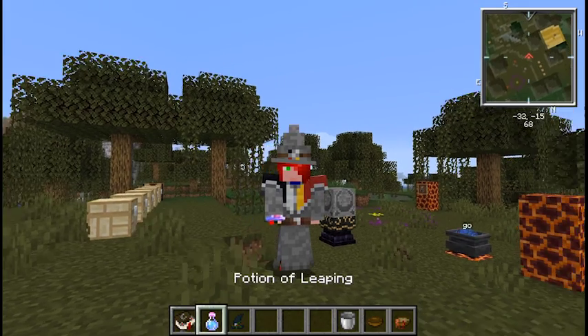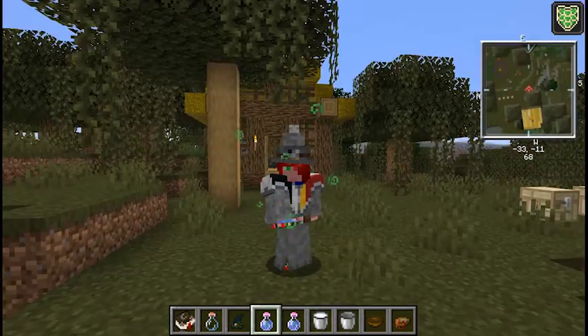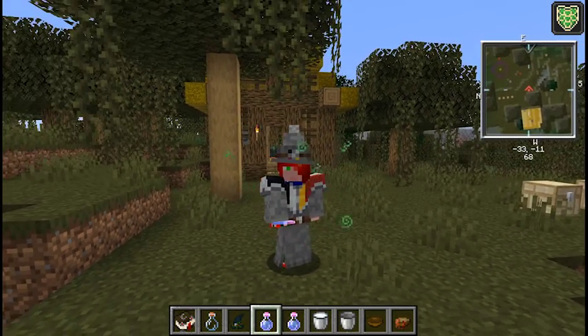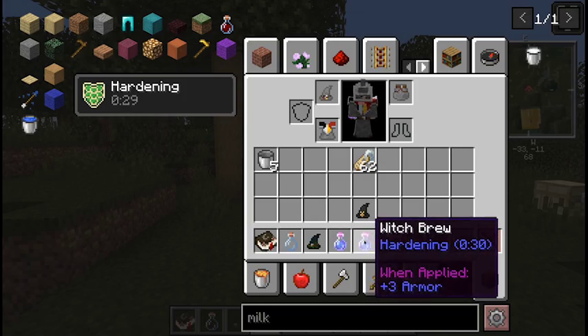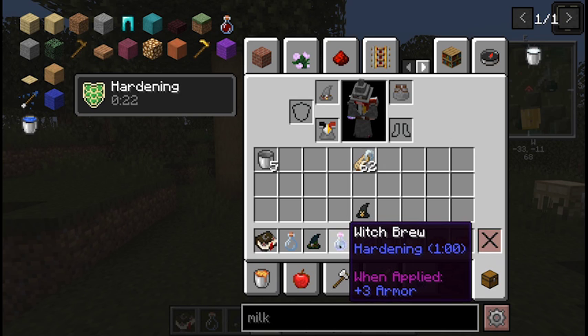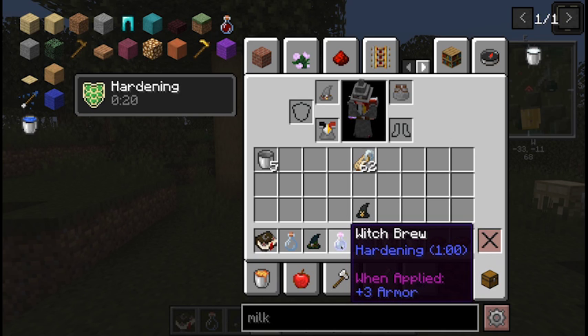Looking pretty slick with the full alchemist robe set — the alchemist robe makes it so when you scoop the brew out of a cauldron, it will double the duration on the potion, not when you drink it. The first brew I drew out without the alchemist robes lasted for 30 seconds. If I took it out while wearing the alchemist robes, it lasted for a minute.